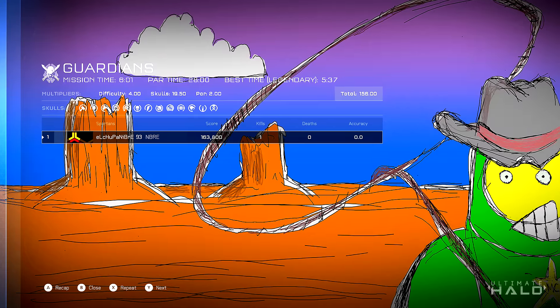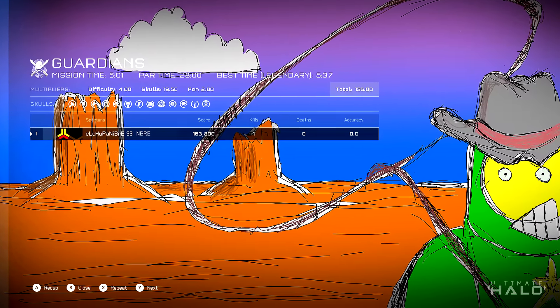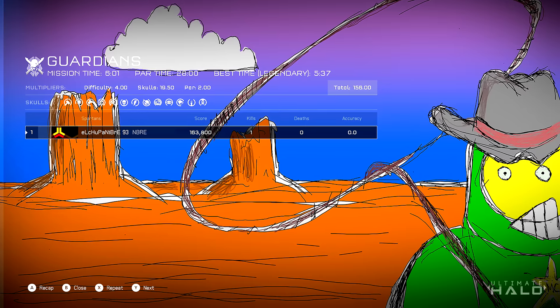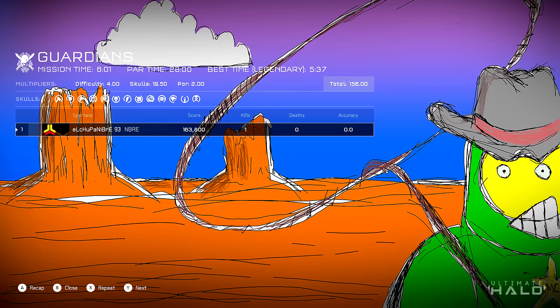So what you're seeing here is a diorama of Mr. Chief with a lasso! He's a cowboy — Mr. Chief cowboy. To get this, you need to complete a mission on lasso, with the score attack mode on, obviously.